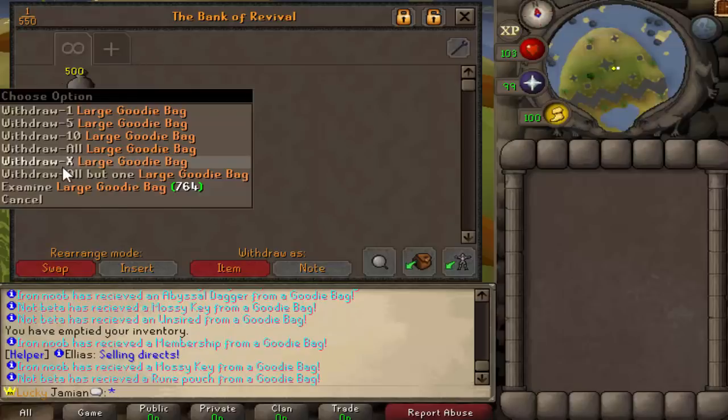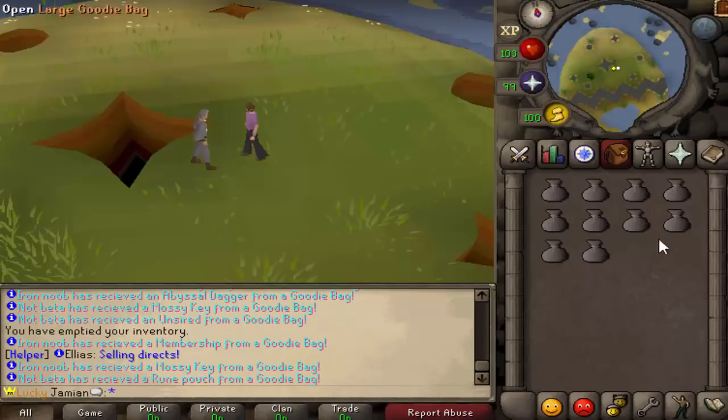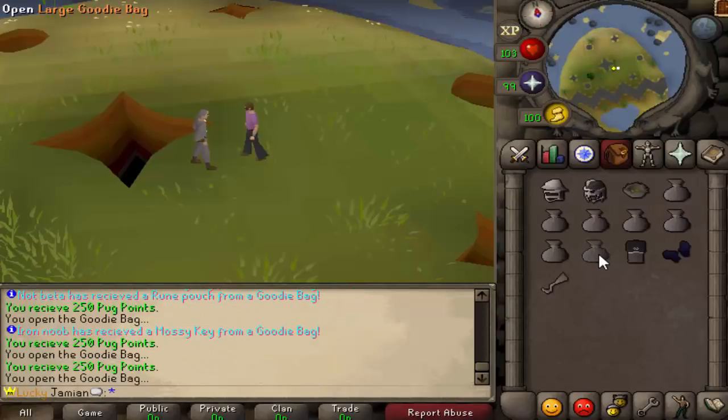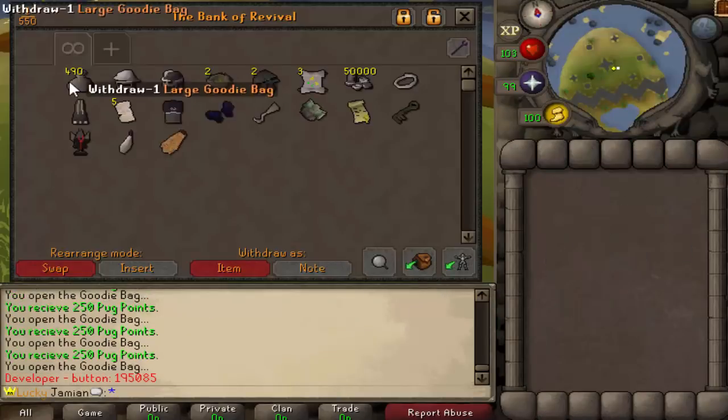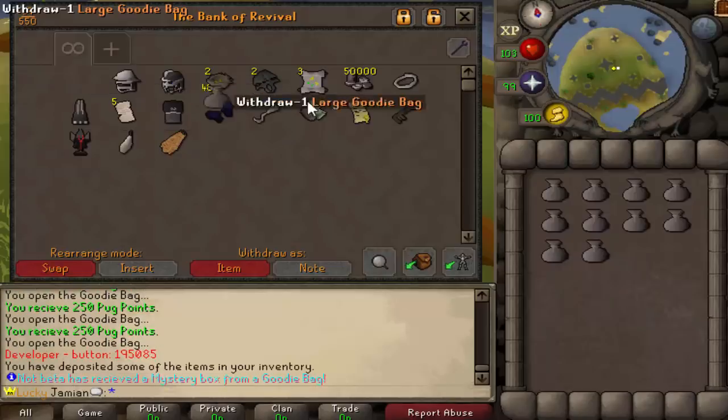Let's open a couple together and then we will just spam open the rest. Unfortunately because of the item requirements we have to do ten at a time, so this is going to take quite a while. But that's what we signed up for.